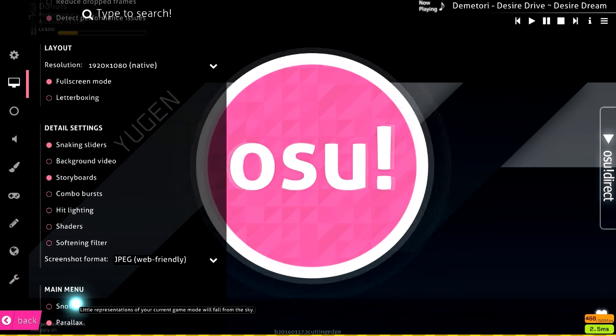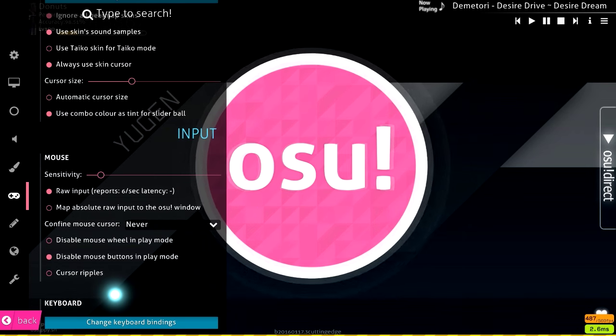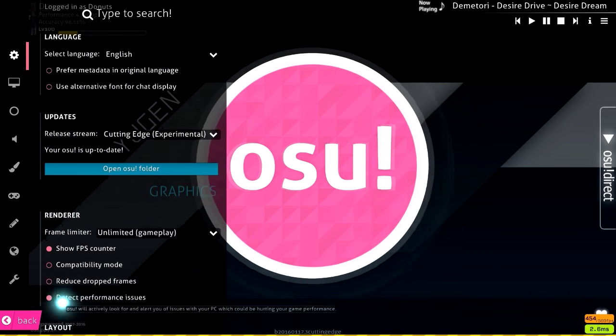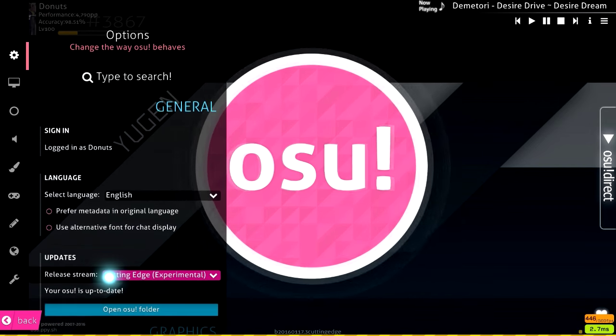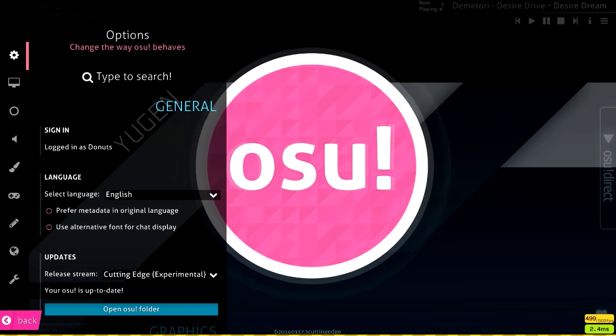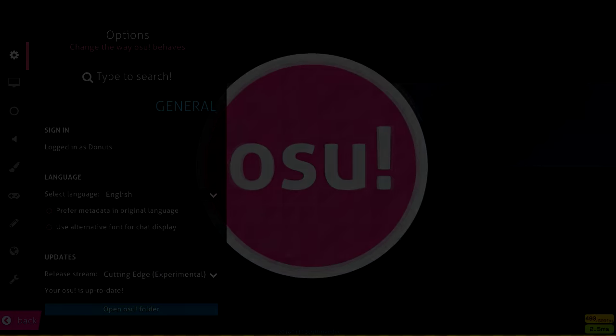That's pretty much it for my osu! settings. Most of this is personal preference, so don't copy me exactly and expect to be amazing. The key things: uncap your frames and use full screen — with letterboxing if you're windowed — to reduce input lag; those will definitely help you. Anyway, if you liked the video, leave a like, comment, and subscribe. The skin link is in the description. See you later!